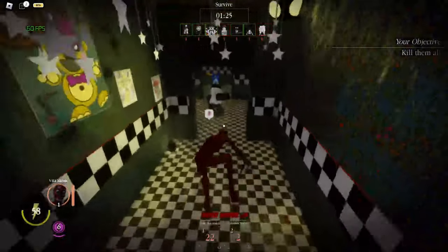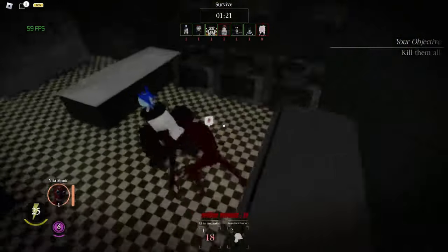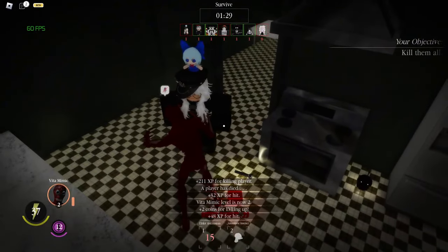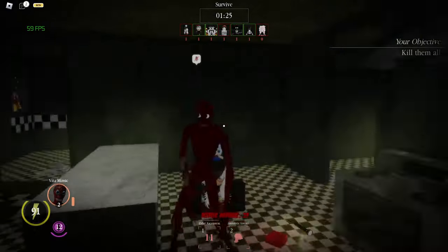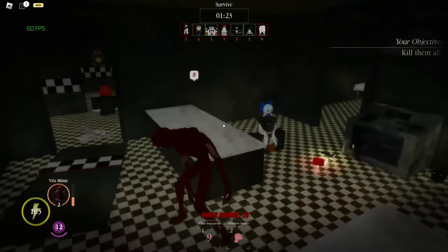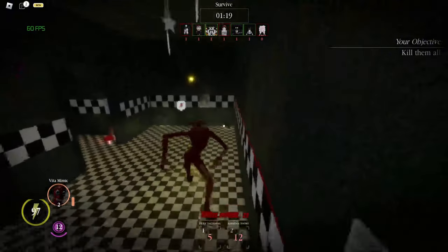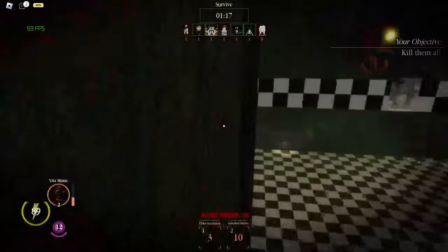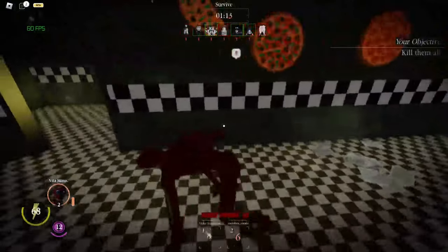This monster is actually OP — it has 100 red sprint so you can follow people. Let's try to find some people again. I use my number two ability and I can find people. Oh, that's not a person, that's Foxy. Let's find some people.